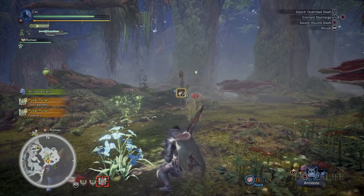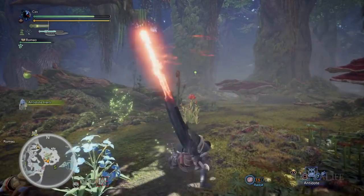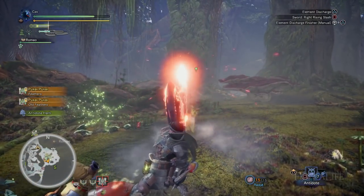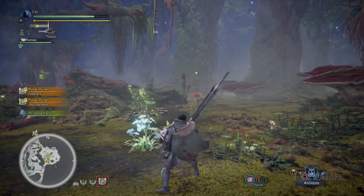While in sword form, pressing triangle plus circle produces an element discharge. Thrust the sword forward, spam triangle to build up energy, and unleash it in an explosion. It costs a lot of switch gauge, but can be used mid combo.